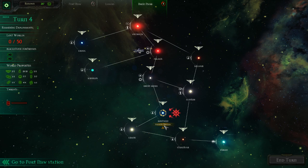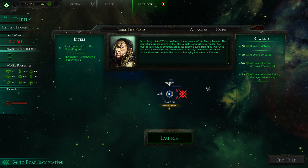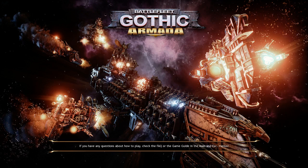Welcome back to Battlefleet Gothic. We have a priority mission to board a chaos ship. Spire, we've confirmed the presence of the chaos flagship. The Inquisitor's agents inform us that this vessel is only lightly defended. You must recover any information about the enemy's plans from that ship. Once that task is complete, you are ordered to destroy the heretic vessel and remind these foul traitors the price of betraying the immortal Emperor. So let's go ahead and launch for the immortal Emperor.